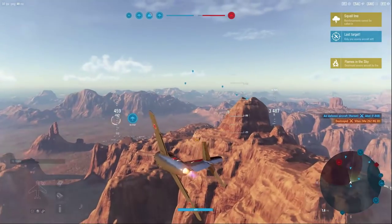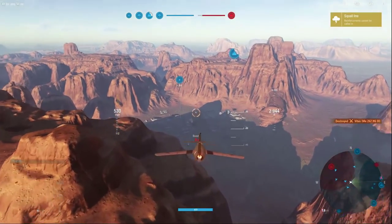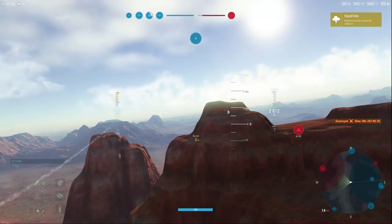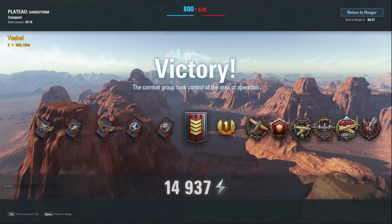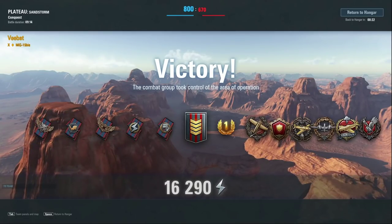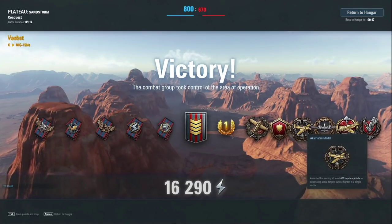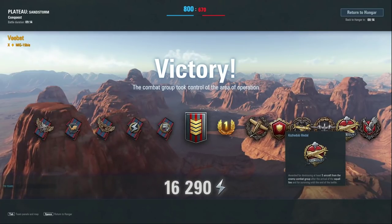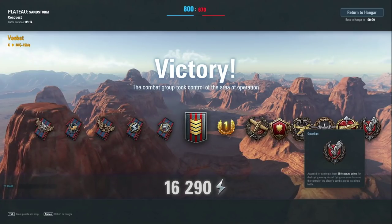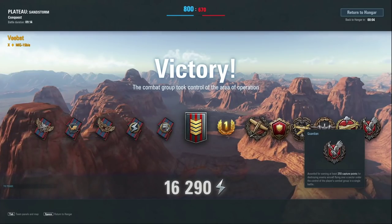There's only one enemy aircraft left and he's all the way on the other side of the map — not too worried about that. This definitely showcases the speed this aircraft has and the type of damage you can get with that 37mm once it makes contact — it feels really crisp. This was a cold recording, actually my first attempt at it, so not too bad of a result. We got Wing Legend, the Akamatsu Medal for 400 capture points without dying, and the Kazuda for killing five enemy aircraft after Squall Line, plus Flying Guardian for 250 capture points from destroying enemy aircraft over a sector.